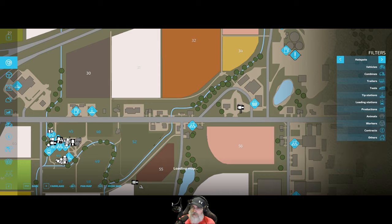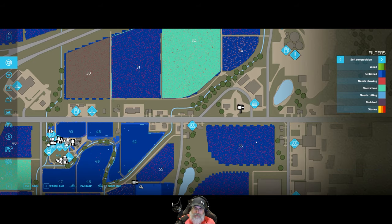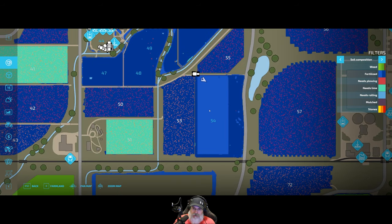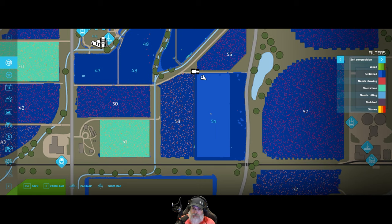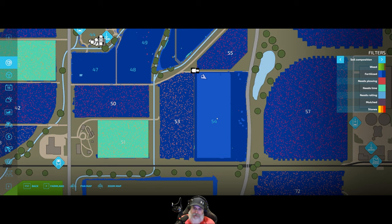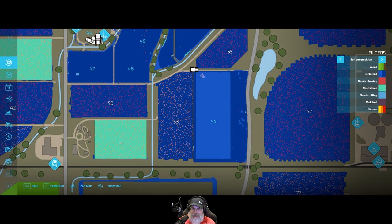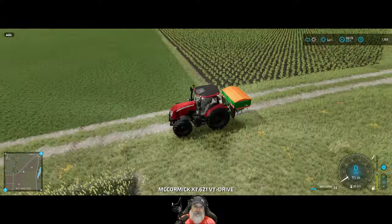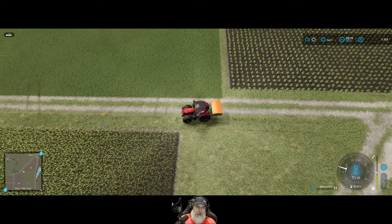If we take a look at the map and go to soil composition, basically what was the original field just needs a second stage of fertilization because the first stage happened when we seeded — those seeders we were using also applied the fertilizer for us. So we don't have to do the whole field, just this little strip. These little blotches I think were from the forestry mulcher that we used, so we could squirt those too and see if it makes a difference.